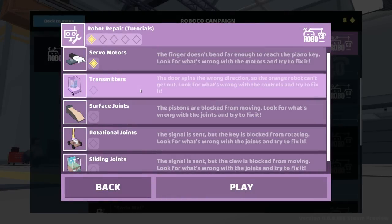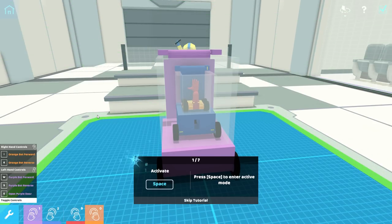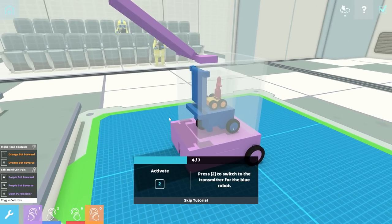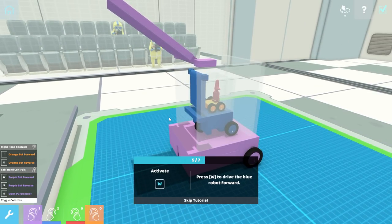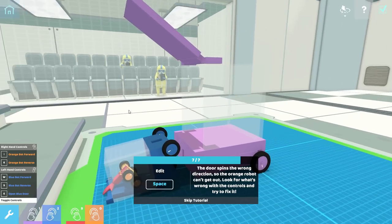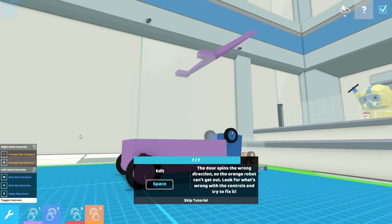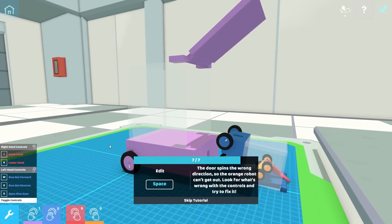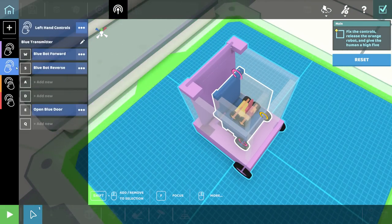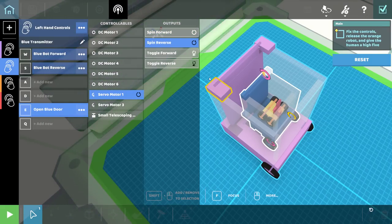Next we go into transmitters — the door spins the wrong direction so the orange robot can't get out. Look for what's wrong with the controllers and try to fix it. Press W to drive the purple robot forward, E to open the purple door. Press 2 to switch to the blue transmitter — oh my goodness, you can have multiple robots now! That's so cool — you can actually make multiple robots on one level. I click the blue transmitter, open blue door, spin reverse. There we go, that's it.